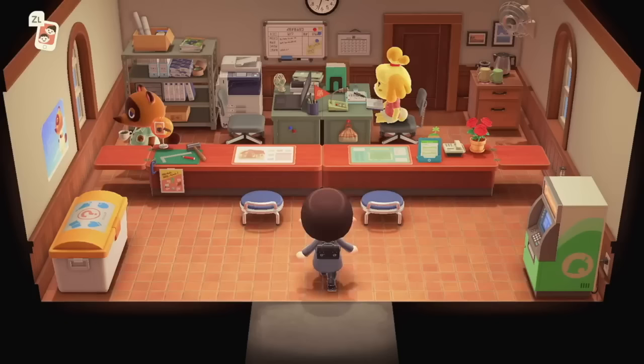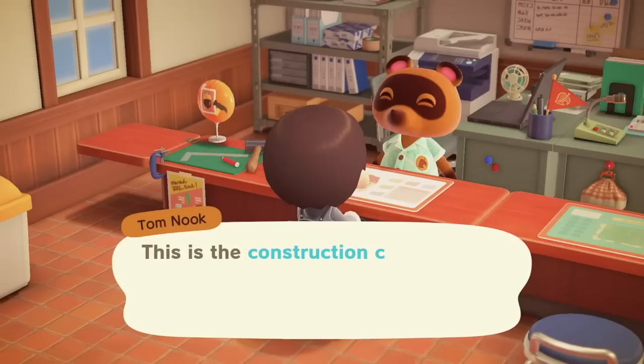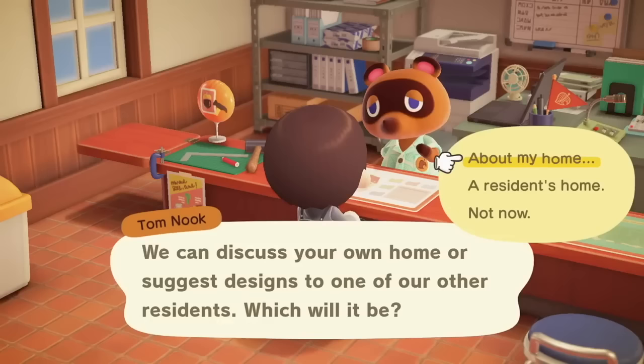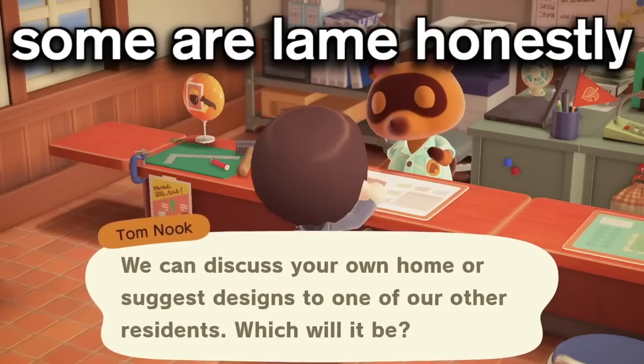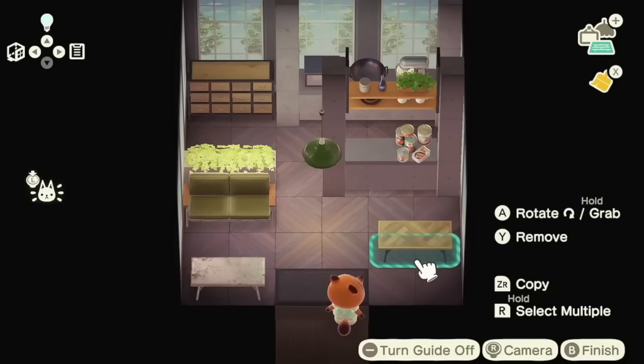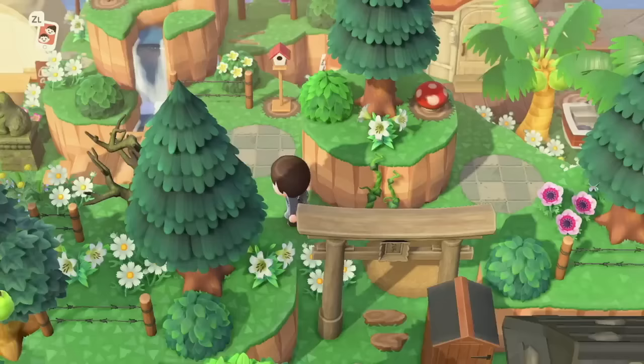Once you've completed 30 homes within the Happy Home Paradise DLC, you'll actually be able to change your villager house exteriors and interiors on your own island. So many people still don't know about this, but it's probably one of the best unlocks in the entire game. If you really don't like how your villager houses look, you can change them through Resident Services by talking to Tom Nook — such a great feature.